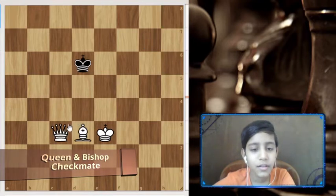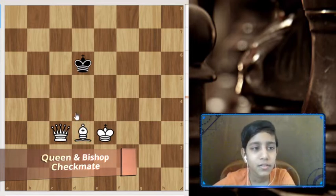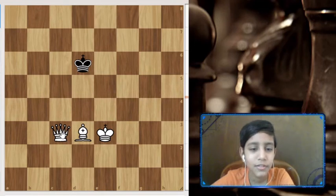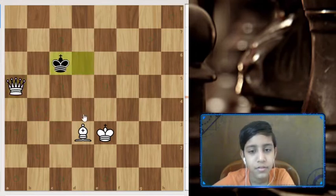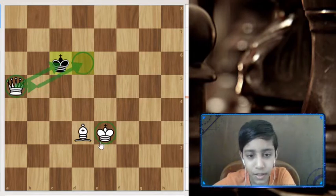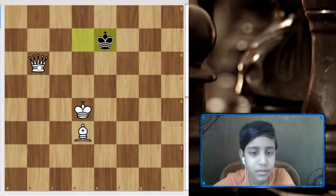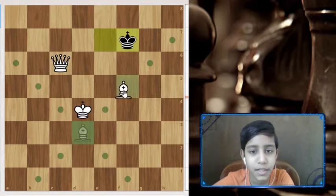Next we have a queen and bishop checkmate. We can deliver checkmate without the bishop, but it becomes easier with it in the game. We'll use the same pattern — there are many patterns, but we'll stick to the basics. The key concept for queen and king checkmate is to keep a knight distance so the king keeps moving to the side, and we keep giving knight distance.